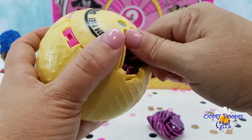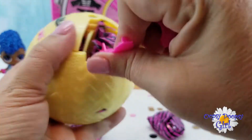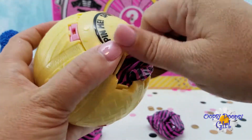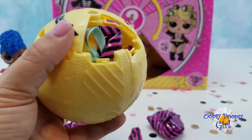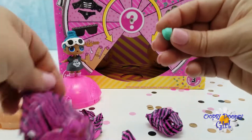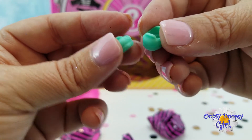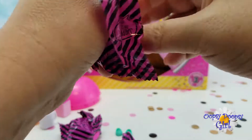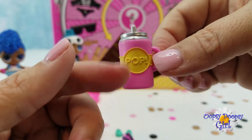Blind bag number two — I can't get it out! Blind bag number three. And blind bag number four. And there's our string, let's open these up. We have a pair of mint green shoes — really cute little loafers. And we have a bottle that looks like a pop can for the baby. It is pink and yellow.